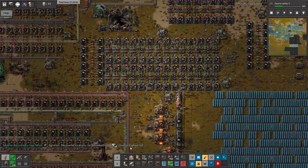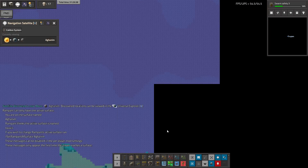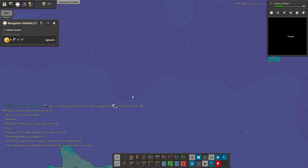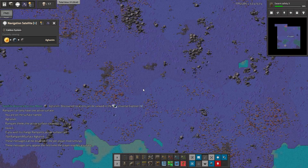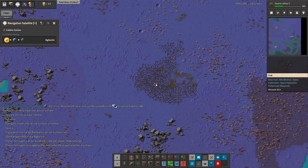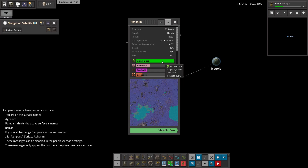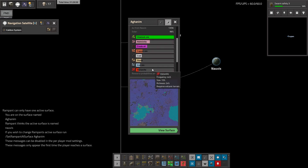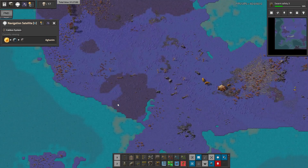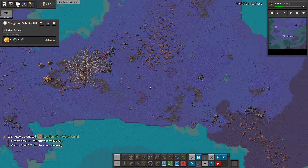We have discovered another planet — let's look at this planet and view the surface. Hmm, I don't like this. I thought it's just the ocean but looks like it's nice. Is there some information about this planet? Yes — there is a lot of uranium, holminite, vulcanite, copper. And there are some explosive biters. I don't like them.